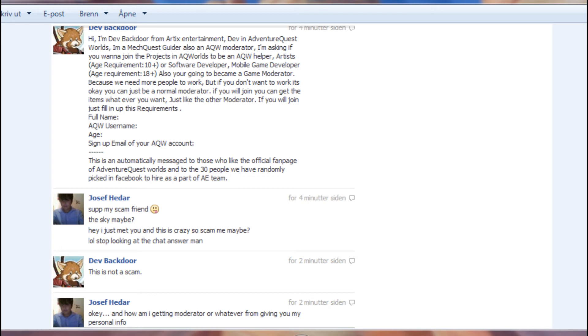You will join the project in order to be an AQ Helper — Artex Artists, age requirement 10+, or Software Developer, Mobile Game Developer, age requirement 18+. He says: 'Became a game moderator because we need more people to work. But if you don't want to work, it's okay — you can just be a normal moderator. If you will join, you can get these items, whatever you want, just like other moderators. If you will join, it's failing this workable.' Okay — snap, my scam friend.